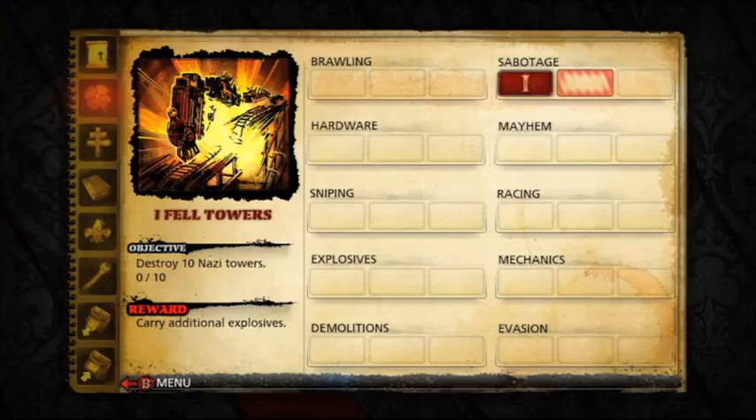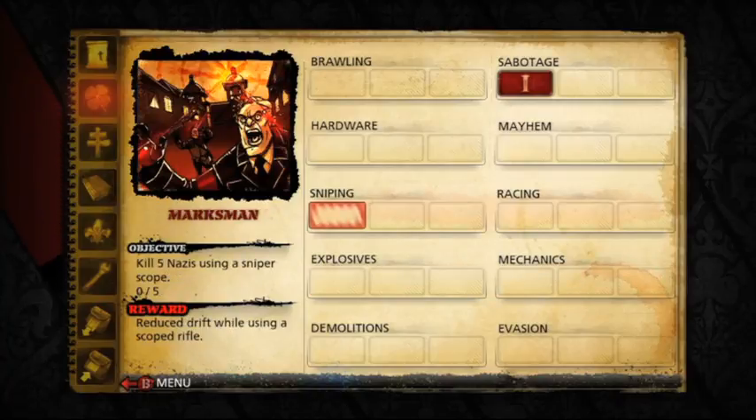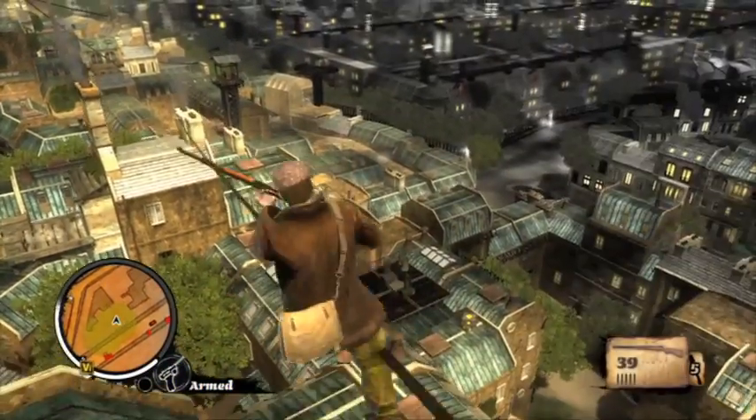The next perk — destroy ten Nazi towers — is definitely harder, focusing only on towers rather than general occupation. If you do that, you get to carry more explosives. I brought a sniper rifle here because the sniping perk is another easy one I can show. If I kill five Nazis using the scope it'll reduce my drift. Sean's not a soldier by nature, so we want to improve his skills.